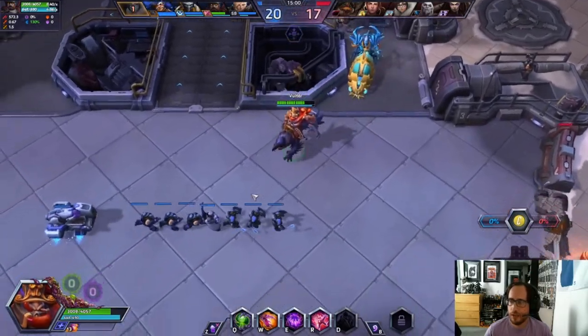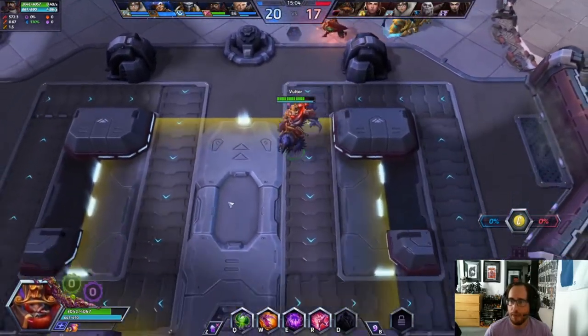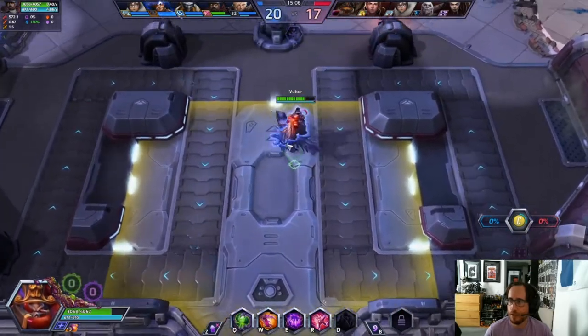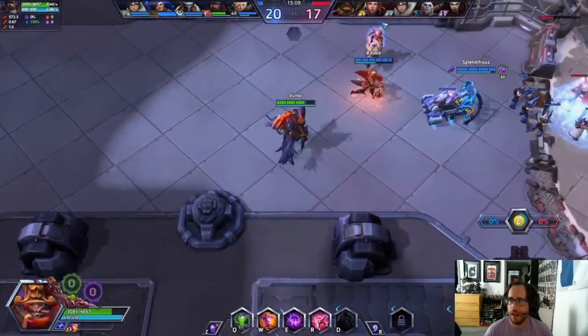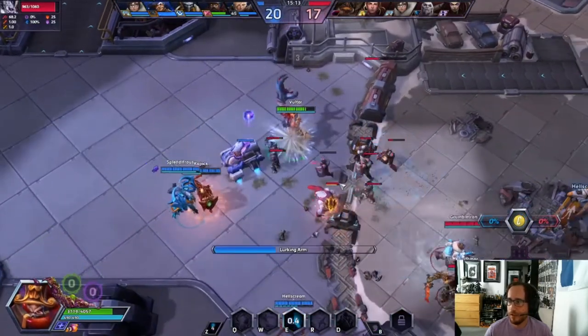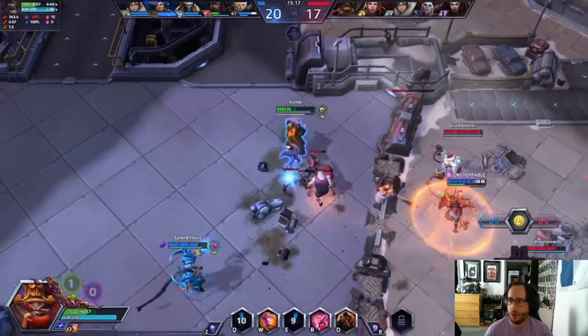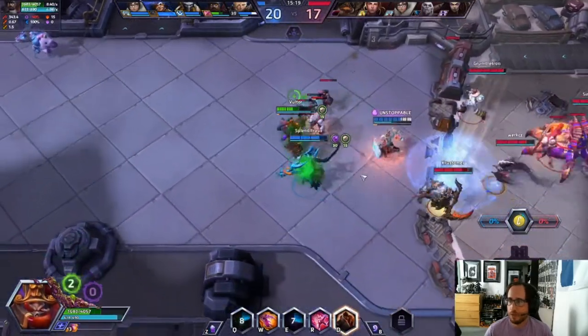There's a lot of action going on and you've got to keep up with where the main battle is on the map and where to position yourself. Up here in the middle at the top, that's the team level. Right now we've got a three-level advantage, which means we have our final ultimates compared to the other team.